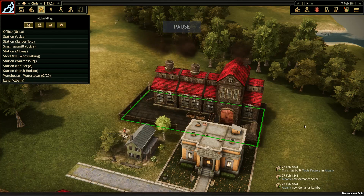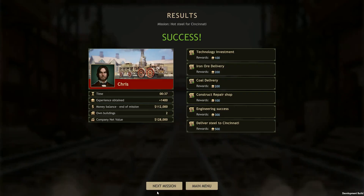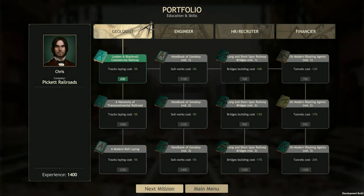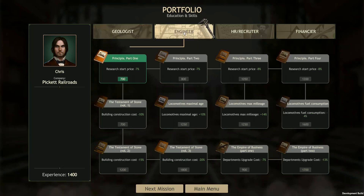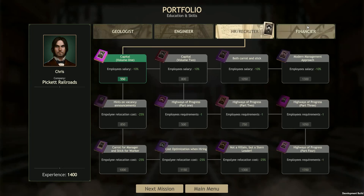Whenever you complete an objective, you'll earn experience points, which you can spend between missions on your portfolio or permanent business-wide upgrades. As we saw with the repair shop, the buildings you own can also be upgraded and expanded in lots of ways.